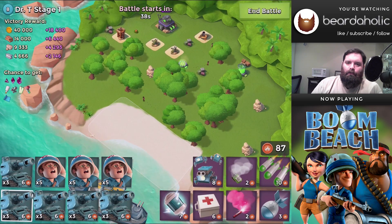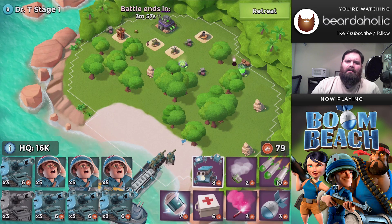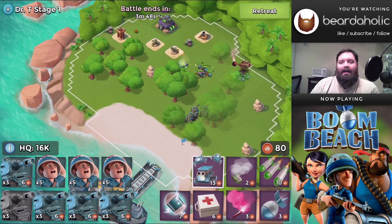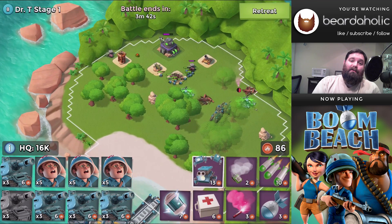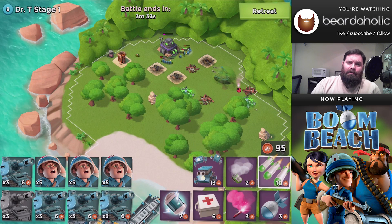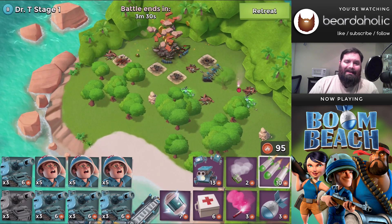Hello there and welcome to Dr. T. For today, July 17th, we are starting off with Stage 1, which has 16,000 hit points. Basically go to where I flared, let your critters go where my critters are — stomping through — and then eventually end up where my tanks end up, because from there you won't be able to get hit by anything and you can kill the HQ lickety-split.